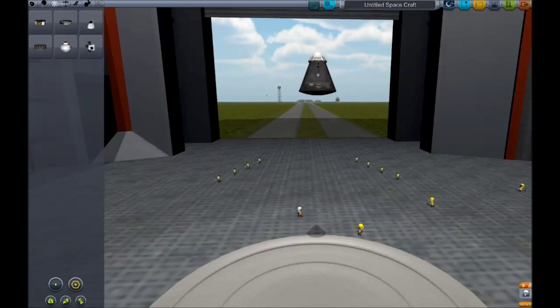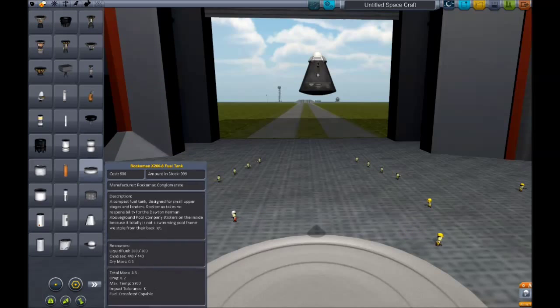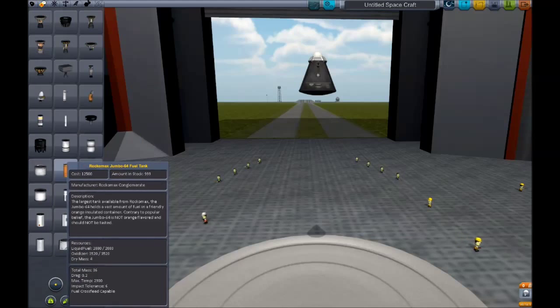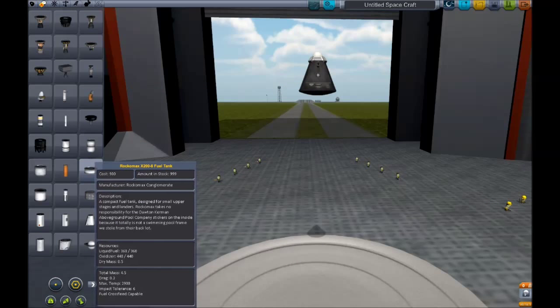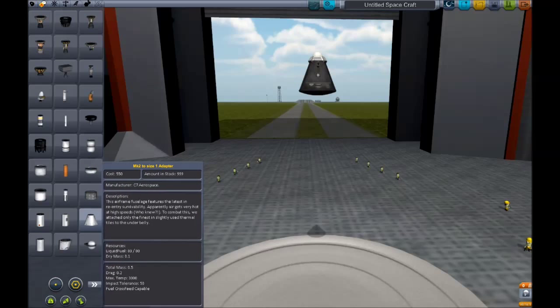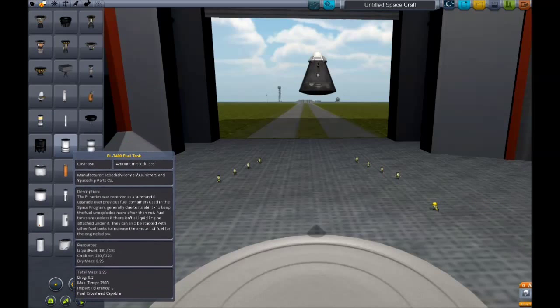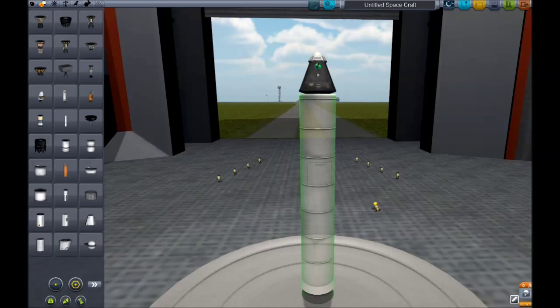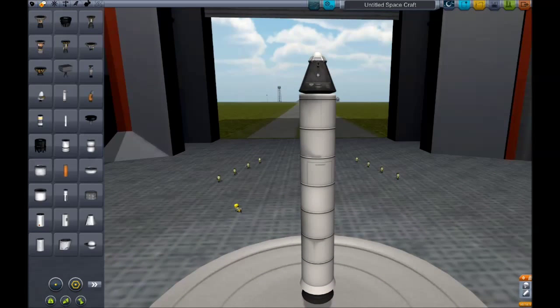Looking at structure and control, I don't really see anything I want to mess with. Let's just put a fuel tank on for starters. That one is way too big, still too big, this one looks tiny. This one is a weird shape, probably for a space plane. Solid rocket booster — this is obviously not a good rocket design, but I just want to see what it's like to launch something.